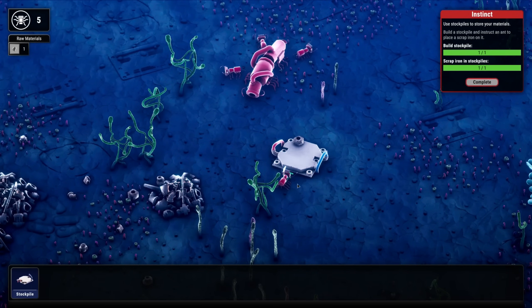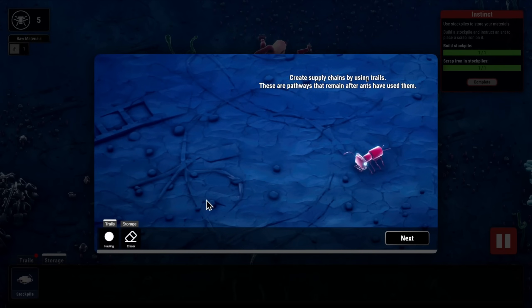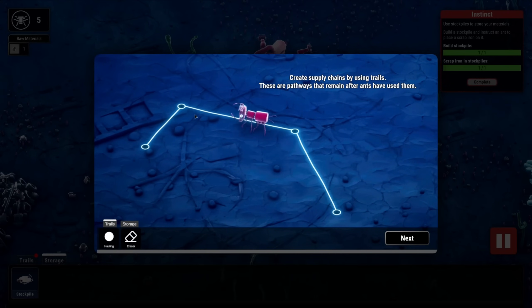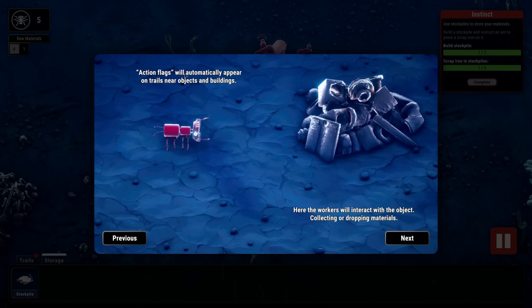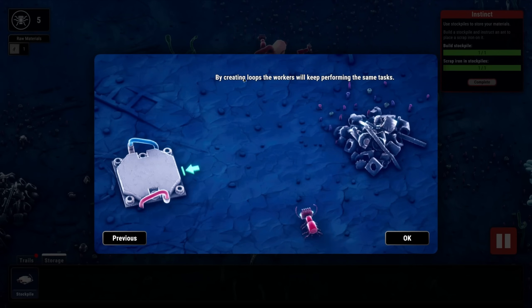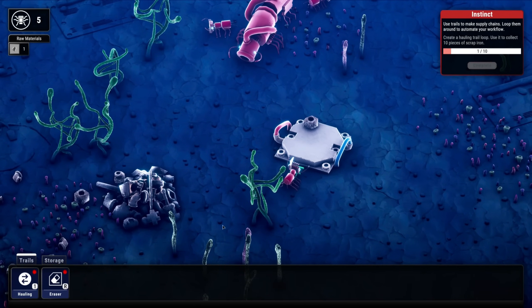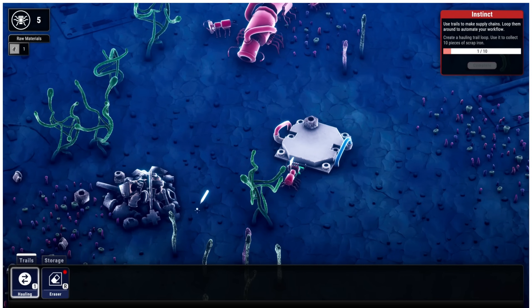This is so cool! Create supply chains using trails - these are pathways that remain after ants have used them. So we have trails, then hauling, then eraser. They're just going to go that way. Action flags will automatically appear on trails near objects and buildings - workers will interact with the object. By creating loops, workers will keep performing the same tasks. So from there to there to there and then back. Got it!